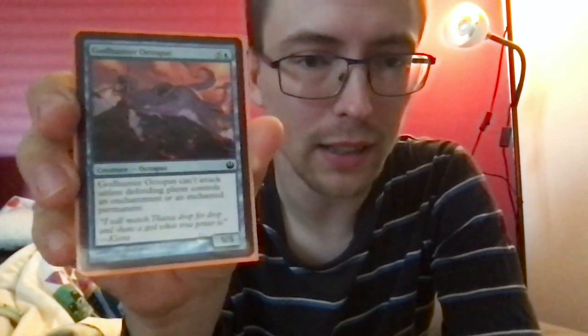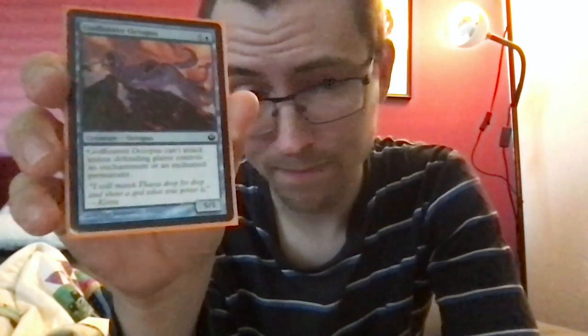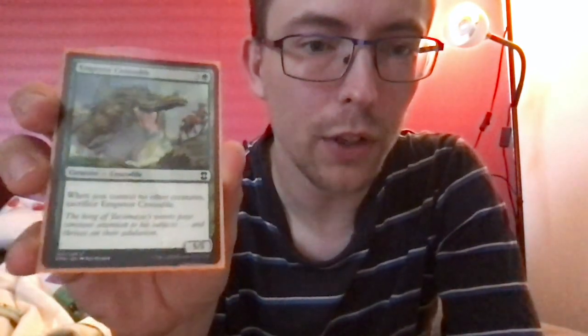Godhunter Octopus — five and a blue for a 5/5 octopus. It can't attack unless the defending player controls an enchantment or enchanted permanent. A six-mana 5/5 with downside is pretty bad, but in this deck sometimes it can be a one-mana 5/5 with downside — and most of the time you'll have someone with an enchantment. Emperor Crocodile — three and a green for a 5/5 crocodile. When you control no other creatures, you have to sacrifice it — most of the time that won't happen.